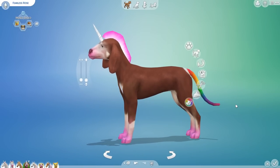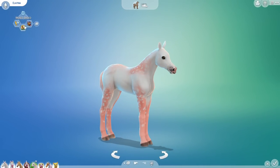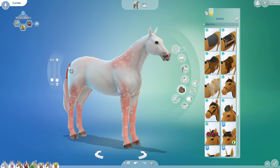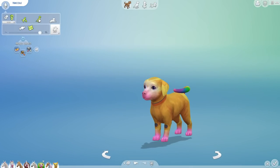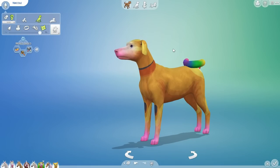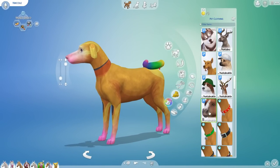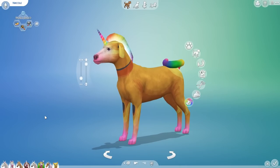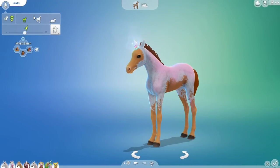Fearless Rose did inherit the horn and the muzzle, so let me add those quickly — the muzzle and one of the horns, whichever seems to fit best. She did not inherit the tail or the hooves. Then we have Elena — wow, she really does look like a little straw baby in her own special way. I didn't know I was a fan of pink horses, but here we are! Now Nicole — are you going to be bringing it from behind? Nicole did inherit the horn and muzzle.